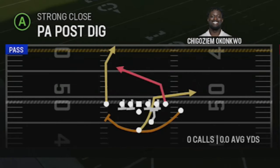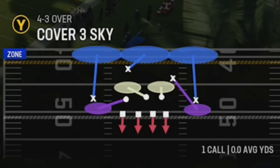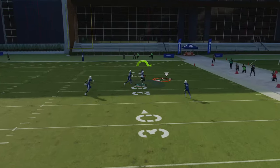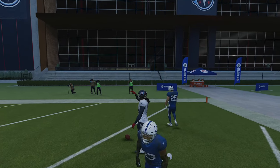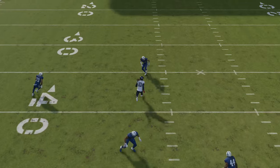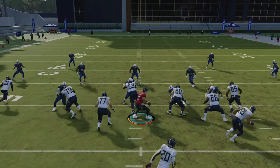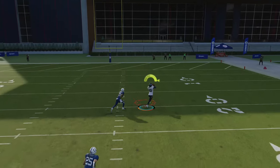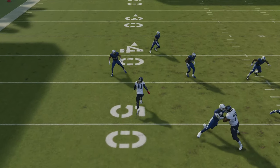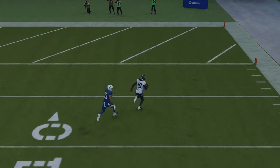For the PA post dig, you don't have to do much but cancel the play-action with the right trigger as soon as possible to avoid losing blocking. You're running from a hash mark to the short side of the field — you can see how easy of a one-play touchdown this is even with DeAndre Hopkins, the much slower receiver, as he crosses the field. You get a one-on-one with the safety and the safety can't typically keep up. You have to run it from a hash mark, because if you don't, the cornerback will cover and cornerbacks are typically better in coverage.